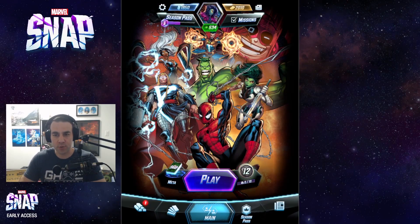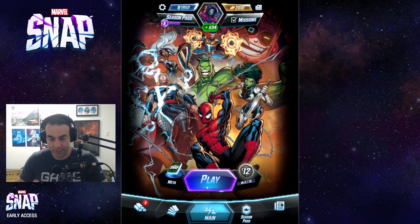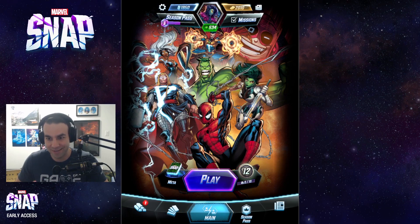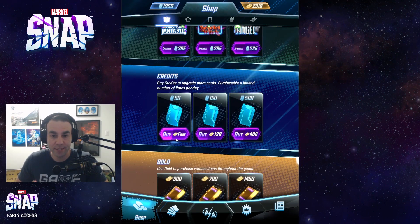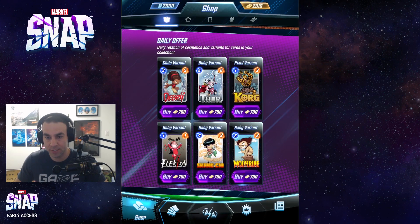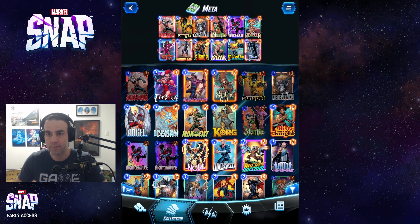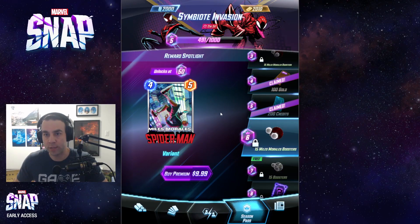Alright guys, before we jump into a game, let me just show you around the interface. It's all pretty self-explanatory, but if you've never played before, this might be helpful. This is your main screen where you can click to start a game — Play takes you directly into the action. You can click here to change your decks. I have a few different types. Make sure you get your free credits in the store each day. You can see your daily offers, and sometimes there'll be a cool variant in the shop. This is where you go to make and modify decks.